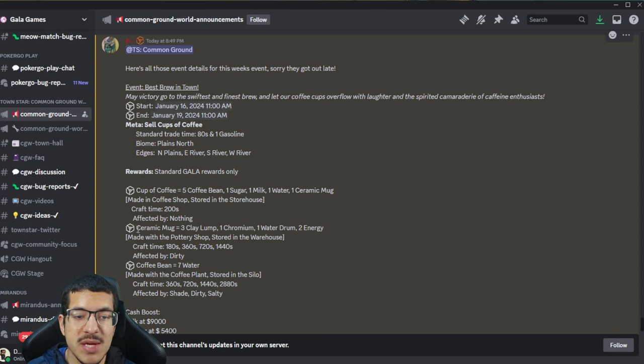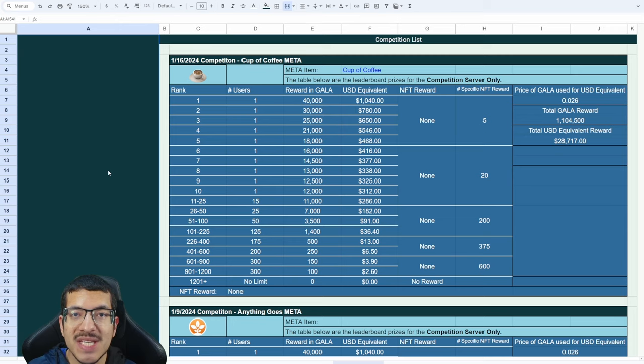Selling cups of coffee isn't going to net you much money during the cash rush. I also have the competition reward information on the Talent Star Playbook — link is in the description. Standard Gala rewards means top 1200 will receive Gala; the better you place, the more Gala you receive. You can also see the USD equivalent of the Gala prize. There is no NFT reward for this competition.